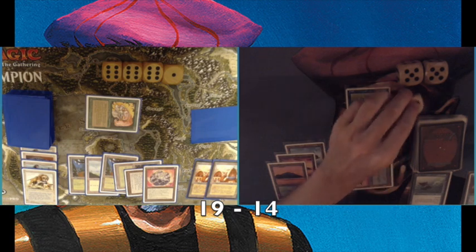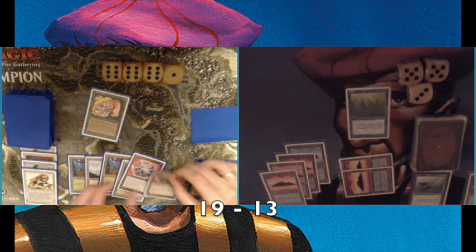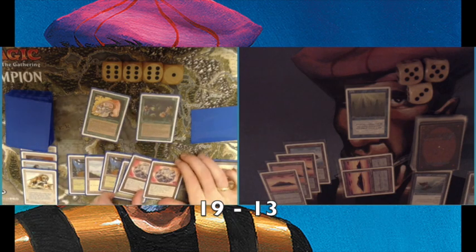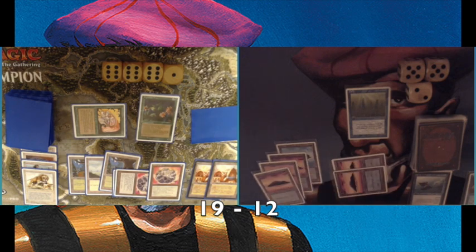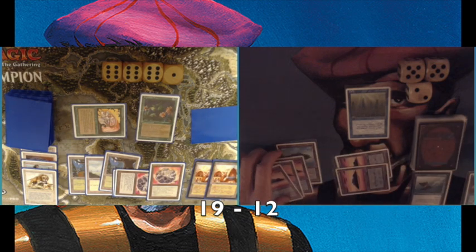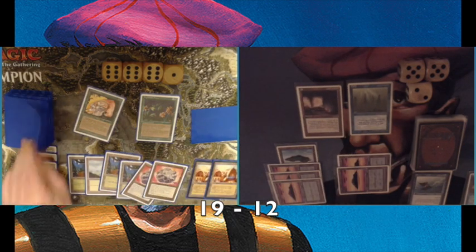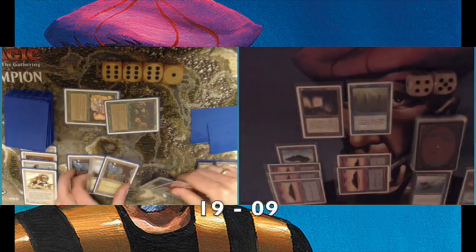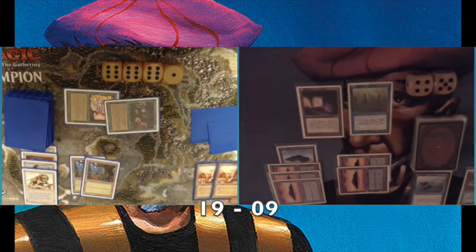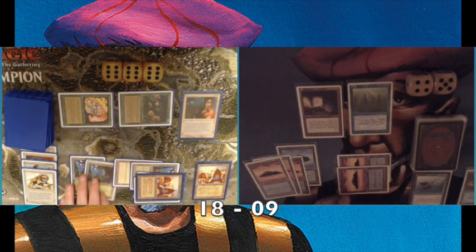I keep paying the Sunken City upkeep. I'm mostly just drawing islands at this point. He plays another Felwar Stone and attacks — I go to 13. He plays Argovian Pixies for two extra damage. I'm already on 12, and he plays the Jalum Tome. He attacks with both and I go to nine — more than half my life gone. He's tapping a lot of mana.